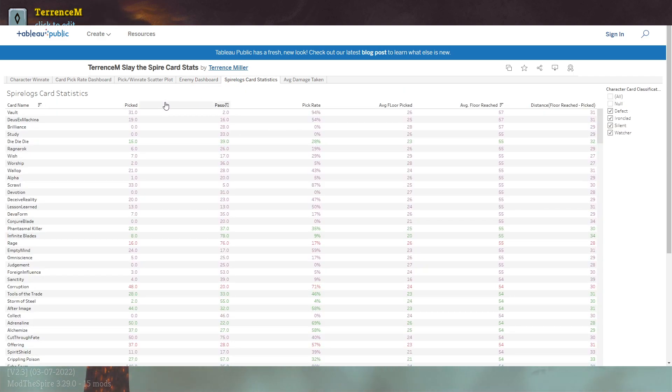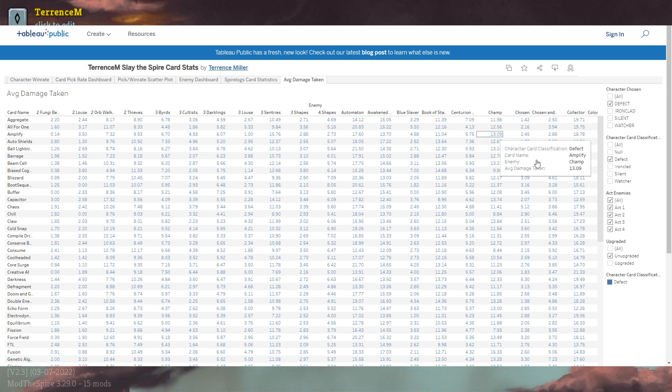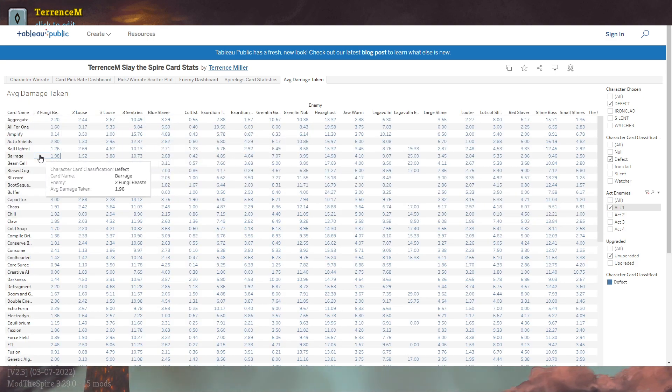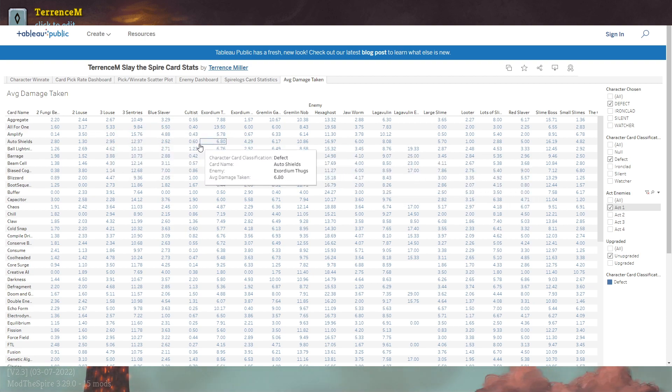We've also got this page that I use to replicate what the site Spire Logs does — if some of you remember that site, it hasn't been updated in a long time. This shows pick rate, number of times picked, number of times passed, pick rate, the average floor the card is picked on, and the average floor you reach when you pick the card. After that, it's 'distance,' which is average floor reached minus average floor picked — something interesting to look at. It can also be filtered by character. Lastly, there's average damage taken by enemies, similar to that word cloud, but instead of filtering by a particular enemy, you have the option to filter by act — just Act 1 or whatever — and it shows cards and their average damage taken against those enemies.